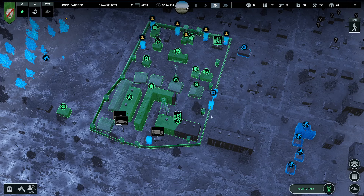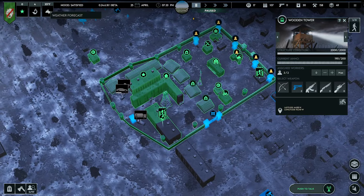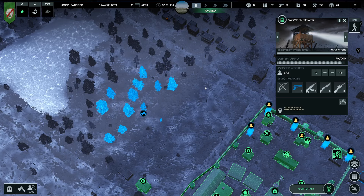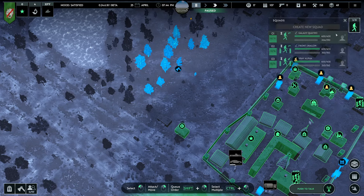I wonder if it'd be a good idea to unassign people during the day and then reassign them to the watchtowers at night. Are the zombies going to attack me during the day now? Is that what they were hinting at? That zombie walked out into the light. Let's do it. The other team is now done.